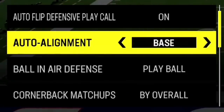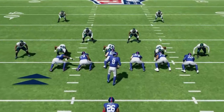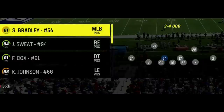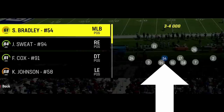The last and most important setting is to set your auto alignment to base. This makes your defense come out in the same cup 4 shell every single time regardless of what coverage you call — important because this is a pressure-heavy defense run from many coverages that I don't want my opponent to read pre-snap. Put your fastest players at outside linebacker first, then defensive end second, as they can also get in unblocked through the B gap. Middle linebackers can also get in unblocked, so have your fastest player everywhere across the board.